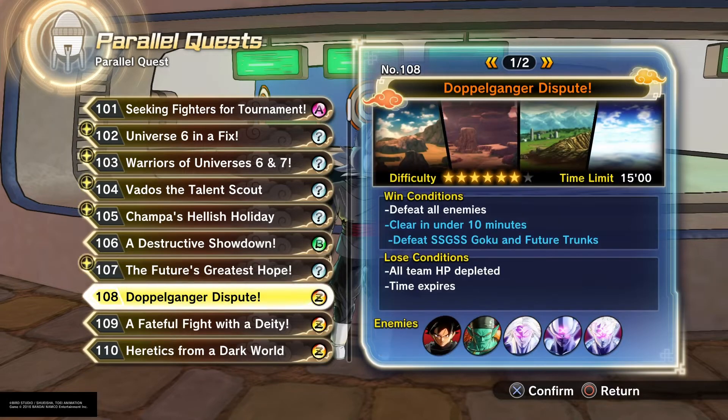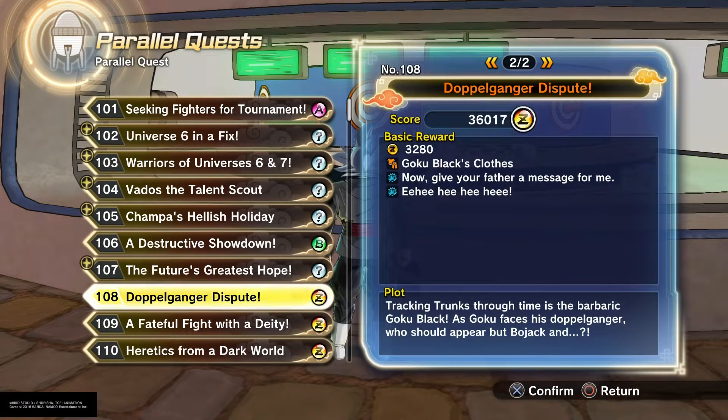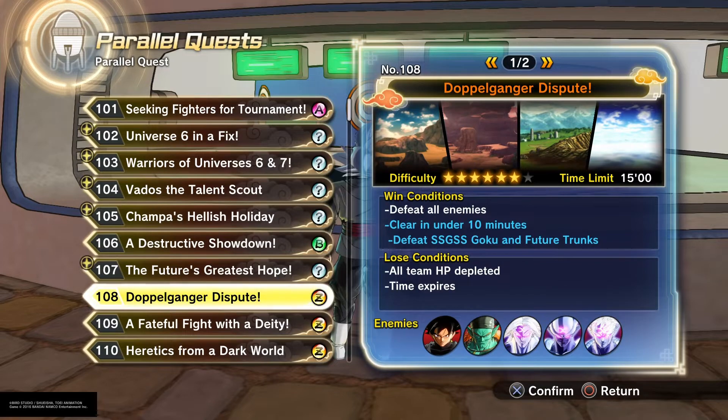So here's Goku Black's clothes — this is it right here. It is a little bit difficult, but it's not as difficult as it might seem. You will have to do it over and over again just to get the whole set, and sometimes you will get a duplicate.